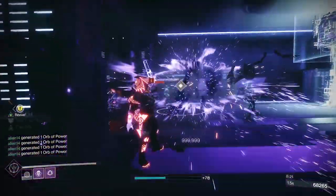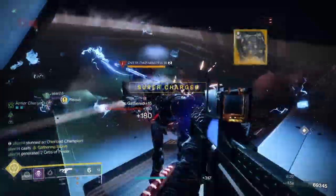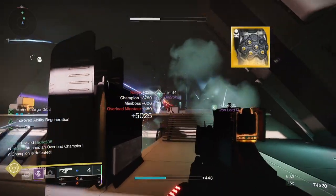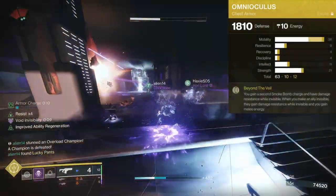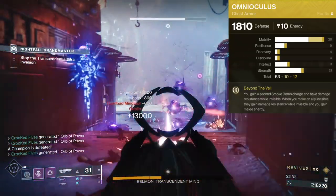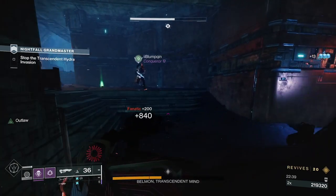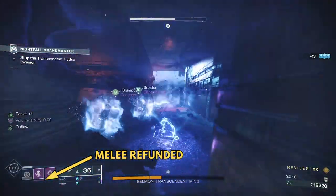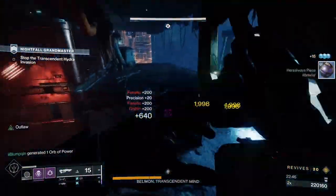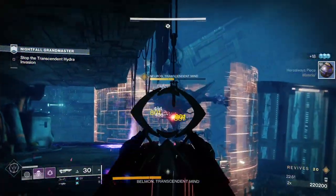Now that we have optimized our Void subclass, it is time to discuss the best exotics to take advantage of this build. The most important exotic to use with this build is the Omni-Oculus chest piece. This exotic provides a huge boost to your invisibility, making it last longer and recharge faster. The exotic perk, Beyond the Veil, grants you a second smoke bomb charge and damage resistance while invisible. Additionally, when you make an ally invisible, they gain damage resistance while invisible, and you gain melee energy. If you make two or more allies invisible with one melee charge, it instantly refunds your melee charge. The synergy between this exotic and our Void subclass is undeniable, making it a must-have for any hunter looking to maximize invisibility.